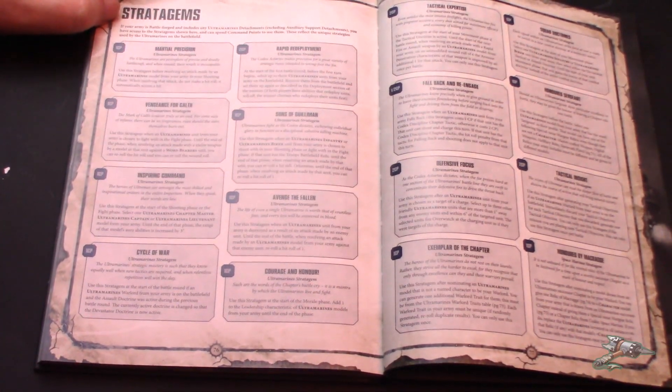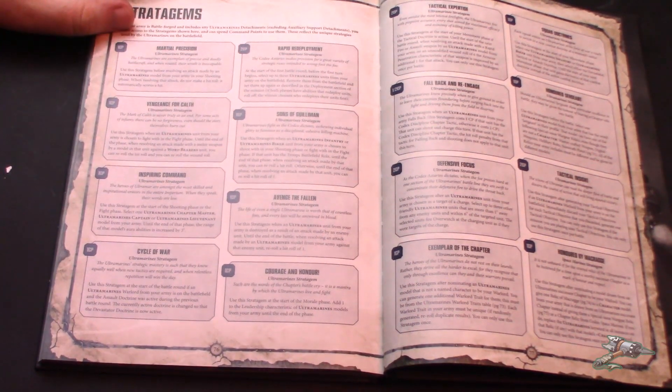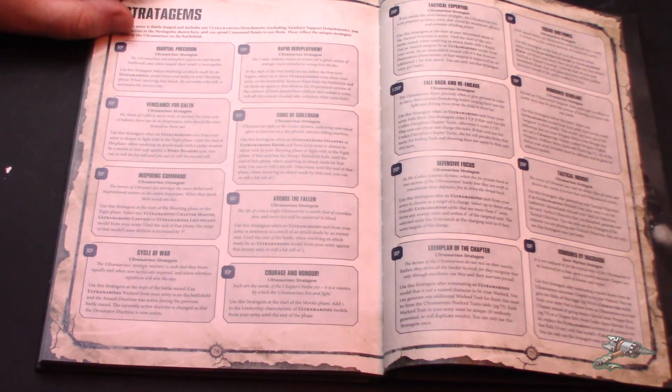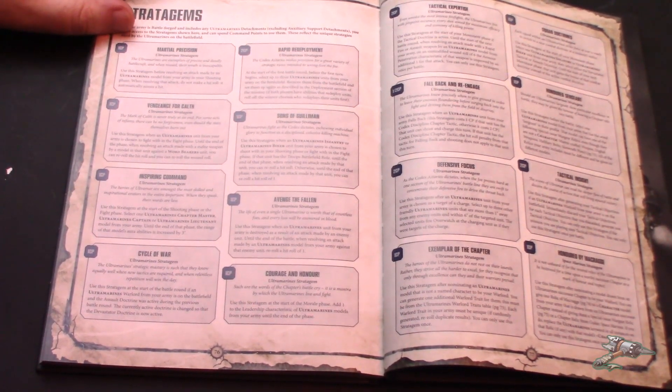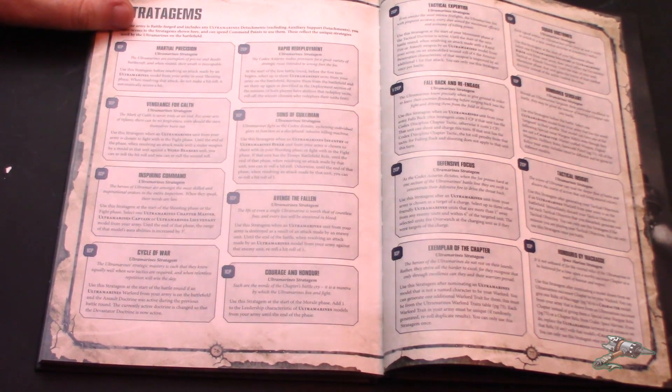Martial Precision — use this stratagem before resolving an attack made by an Ultramarines model in the shooting phase; that attack just auto-hits. One CP. It's not infantry only — it could be anything, per shot. So that super last cannon, laser destroyer, whatever it is — it auto-hits.